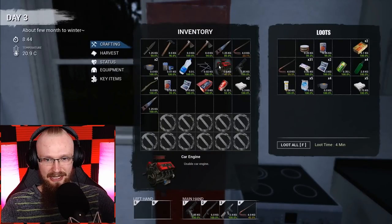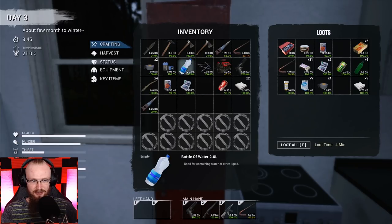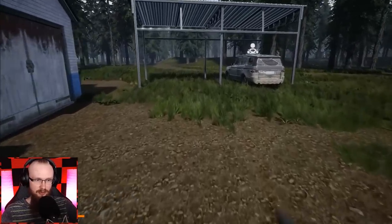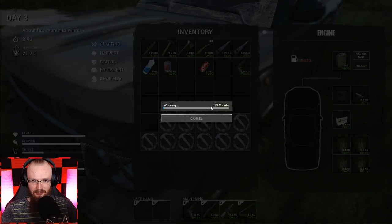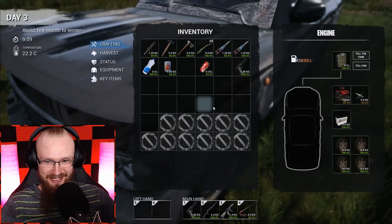I'm super excited to check this game out again since I haven't played it in a really long time. I'll sort out my inventory — this is most likely how it's going to look. Now I just want to go assemble my truck. I've never placed an engine before — I wonder how long it'll take. Probably like half an hour or something. Oh, only 20 minutes — that's fine! Let's go place it in!